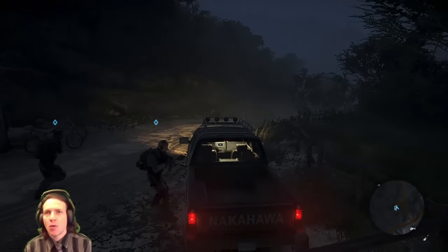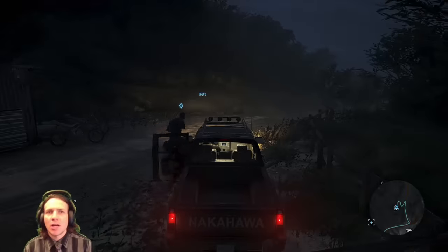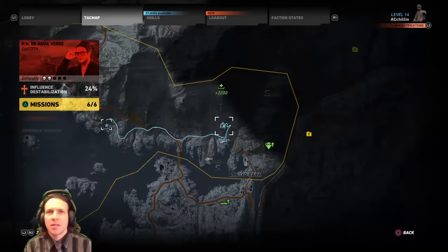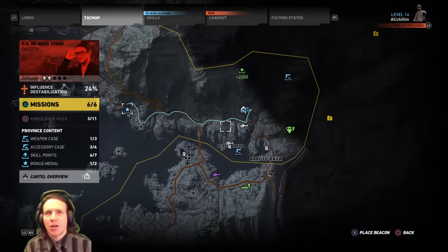With your map you can select a waypoint, and on your HUD on the bottom you can see it's in that direction — it tells you how many meters you need to go. If you wanted to do a mission, same thing. You select the mission and it will tell you exactly where to go.